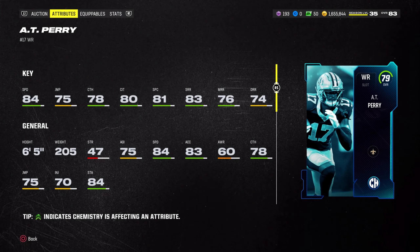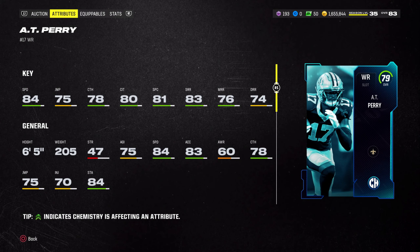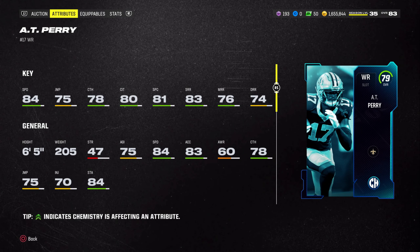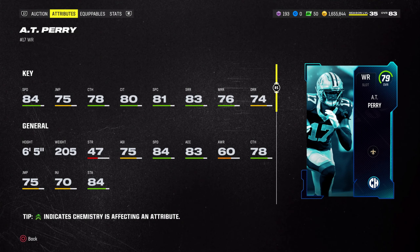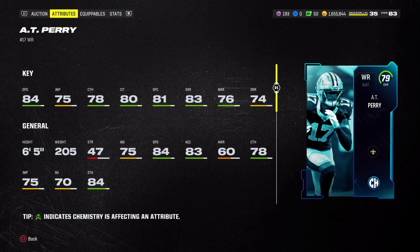That covers all the honorable mentions and the top five budget beasts in Madden 24. These cards are definitely solid, and if you have a budget team or are low on coins, these are cards you should consider picking up on the auction house. Make sure to like and subscribe so you don't miss another video.